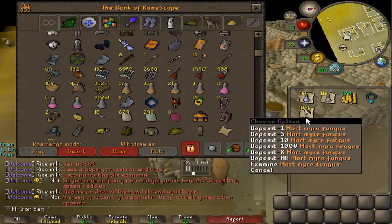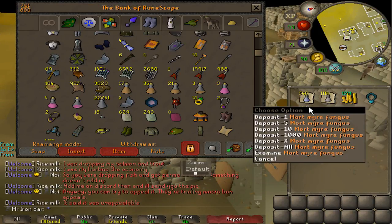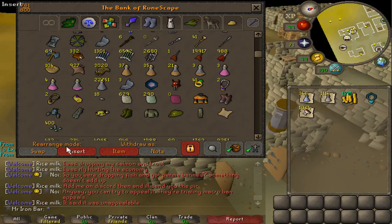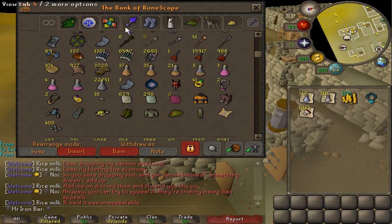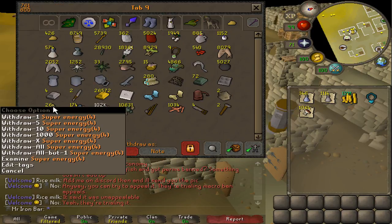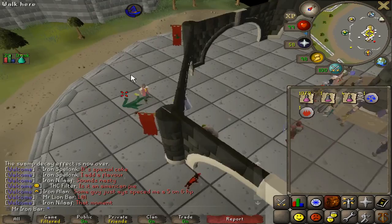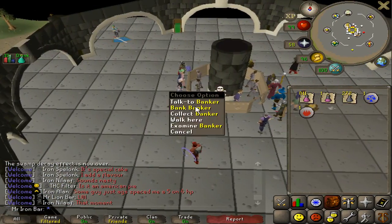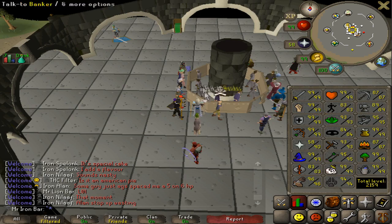I decided to do some potion making. I'm going to make myself 1,000 super energies just to use my fungus, because I got quite a bit of amylase while I was alching my onyx bolts with the marks. I still have 2k onyx bolts left to alch, so I'll definitely need to make more super energies since I'm running low on those for stamina pots. Made myself 800 super energy potions and got a good 150k Herblore XP. Getting kind of close to level 294.